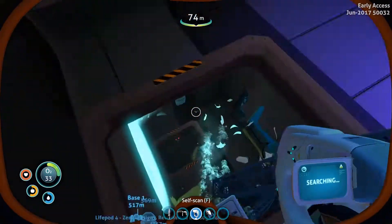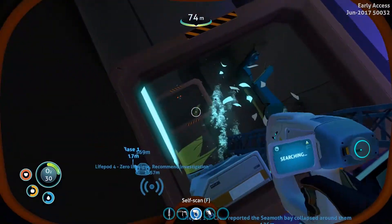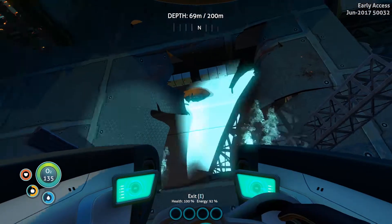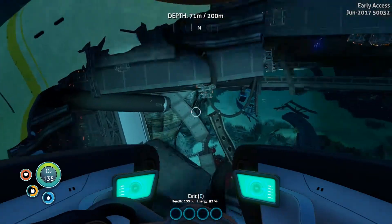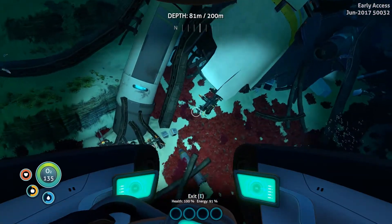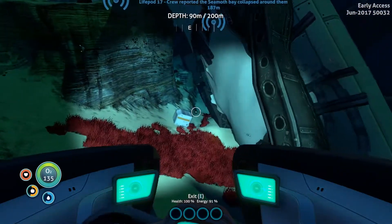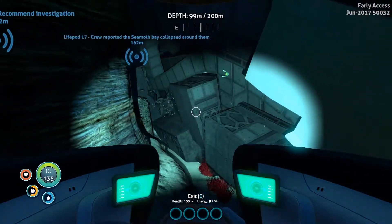Well, that looks like the wreck is done. Almost died again. That's the wreck done people I believe. We'll take a scooch around, see if we can see anything else, but I believe that's pretty much it and we got a lot out of there — we got the scanner room, the bioreactor, the Seamoth, the mobile vehicle bay, four prawn suit fragments, and the battery charger which I will go and install in our base. That is a good wreck.